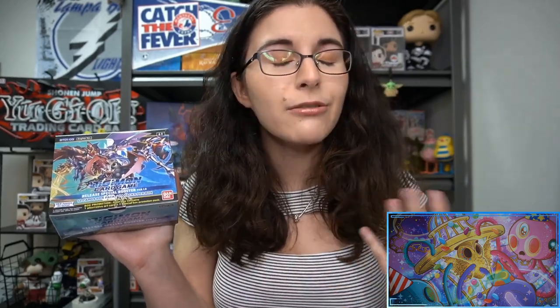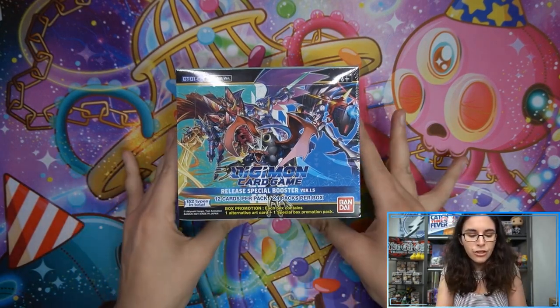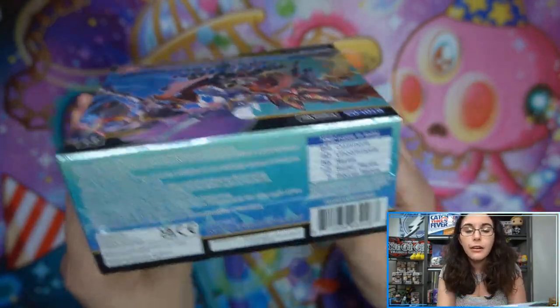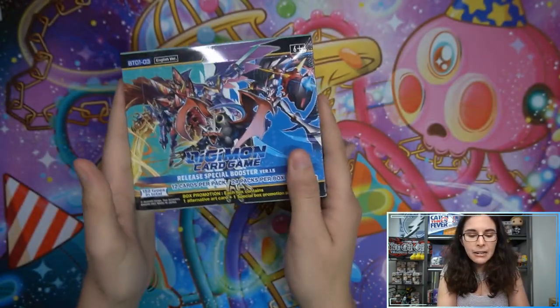If you guys have good resources for me to look at, check out the game, learn more about it, how it plays, and what I should be looking for — definitely let me know, since I know you guys are so excited about Digimon. Let's go ahead and get into our first ever Digimon Card Game opening. BT03 English version — in this set there are 152 different types of cards in total: 64 commons, 40 uncommons, 35 rares, 10 super rares, and three secret rares.